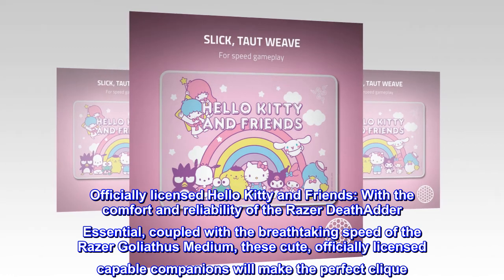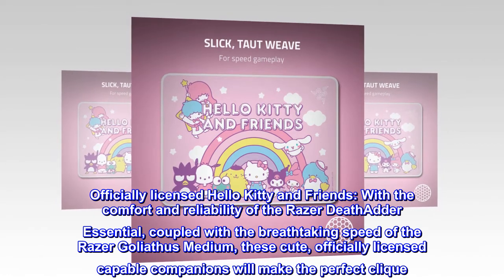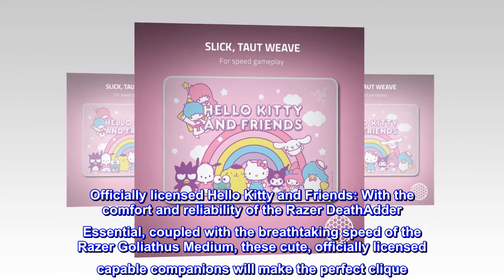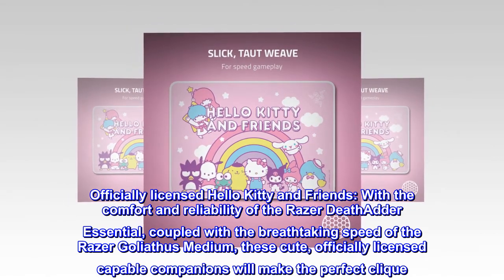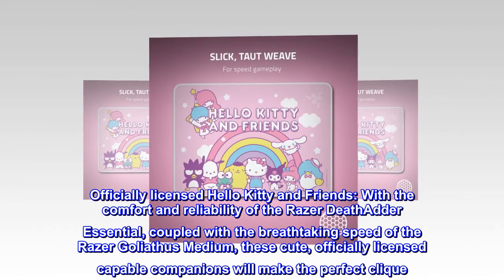Officially licensed Hello Kitty and Friends, with the comfort and reliability of the Razer DeathAdder Essential, coupled with the breathtaking speed of the Razer Goliathus Medium. These cute, officially licensed capable companions will make the perfect clique.